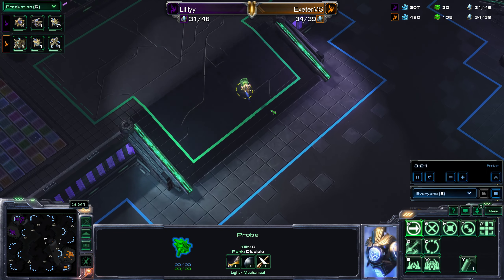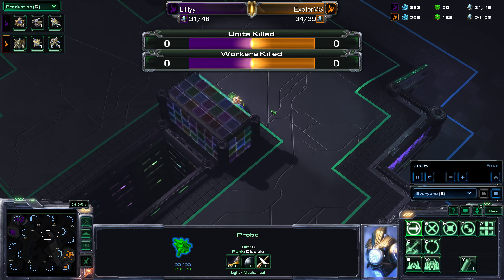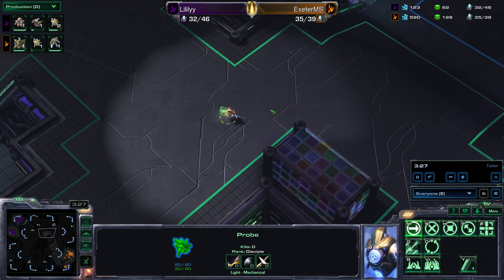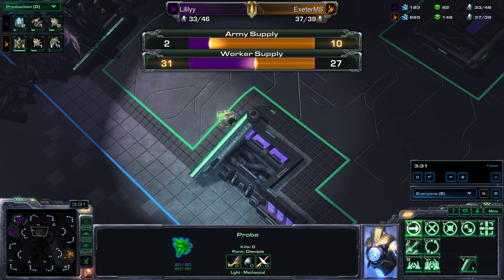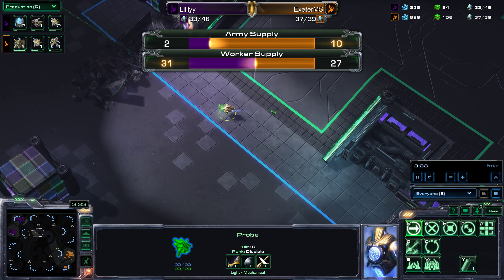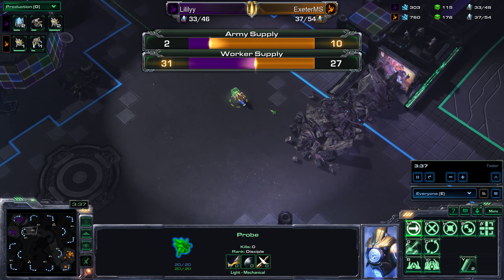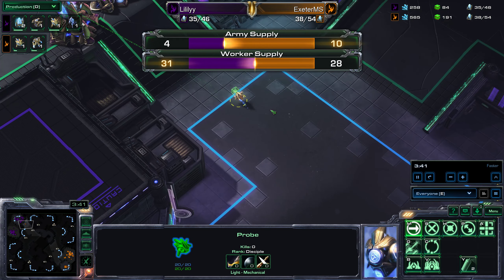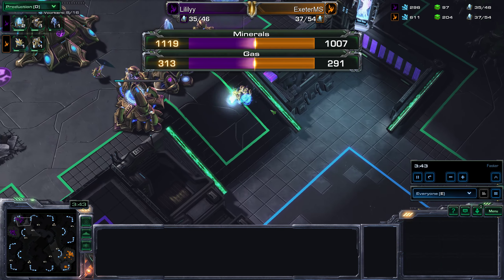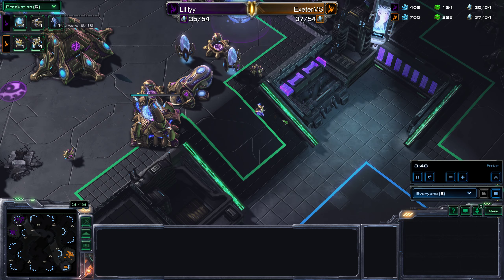While he does that I'll show you some of the bits of information we can pull up. This tab shows me how many units have been killed. This one shows me the supply that the two players have got, both in fighting units and in workers. I can see that Lily's got a slight lead in worker supply while Jake has got more fighting units. This tab shows me the incomes, and as you'd expect Lily's got a slight edge with slightly more workers.